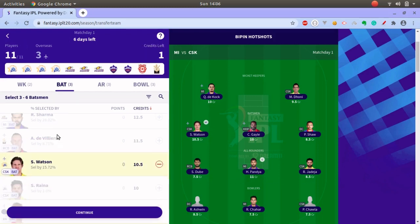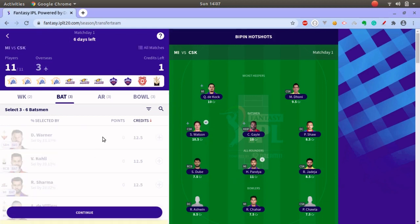If you see AB de Villiers, if he keeps wicket it is a bonus for you. He will likely keep wicket, which means he has a great chance to grab one or two catches and stumpings as well. So try to pick those kinds of players.